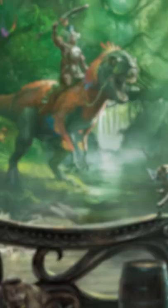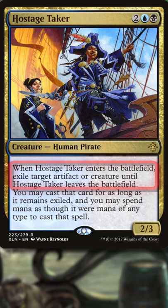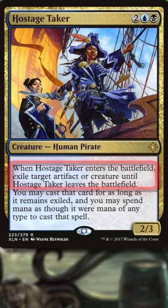The one card combo that would literally break the game of Magic. Remember Hostage Taker? Back in Ixalan, when it came out, it read with the original text: when Hostage Taker enters the battlefield, you have to exile one artifact or creature until it leaves the battlefield.